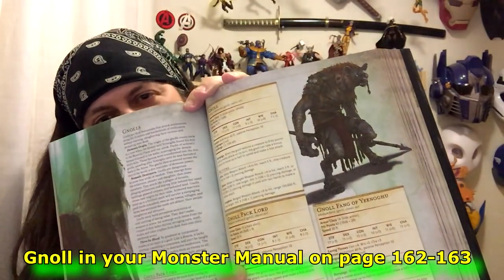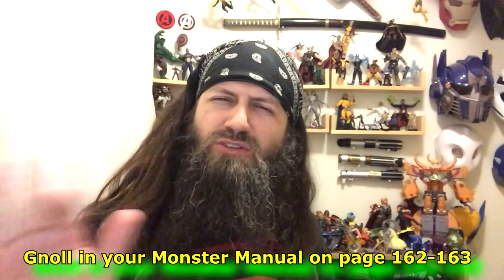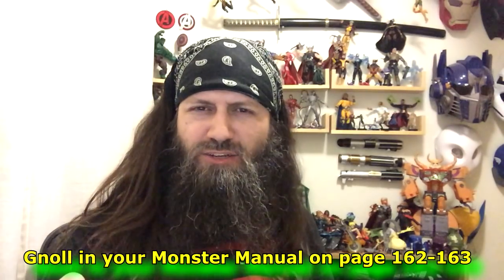How about this — let's just go with the gnoll. You get the claw claw bite. Sorry, I'm still talking like I'm in Advanced 2nd Edition — claw claw bite instead of multiple attack. Use the Fang of Yinezu. And please don't correct my pronunciation — it's the worst. Use the gnoll Fang of Yirenu and you've just got the build.